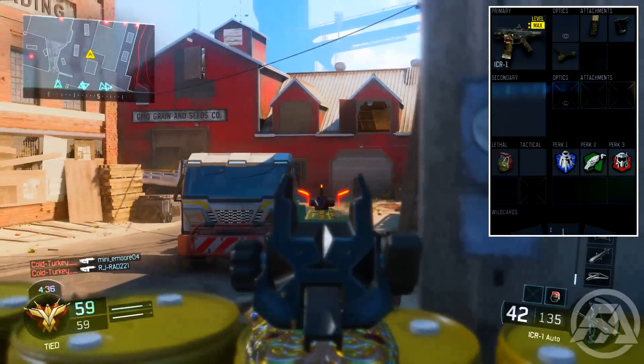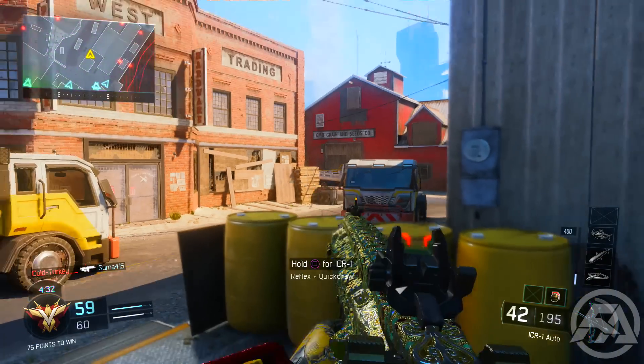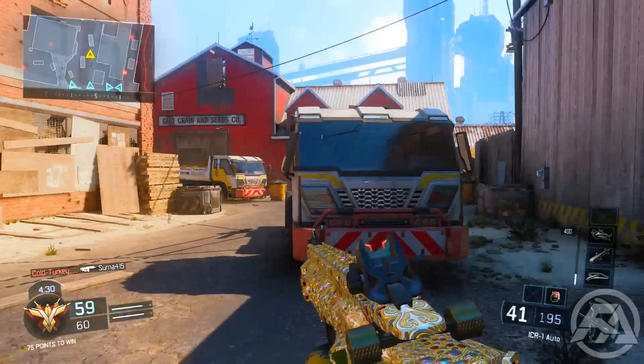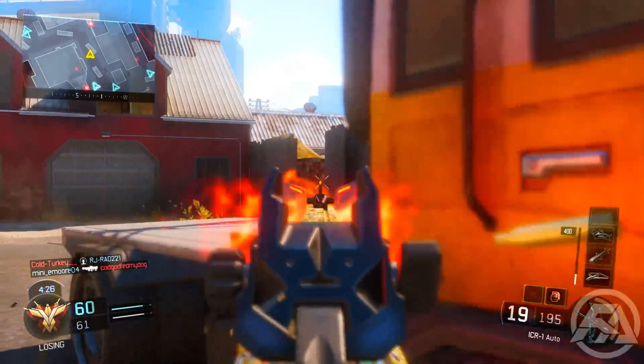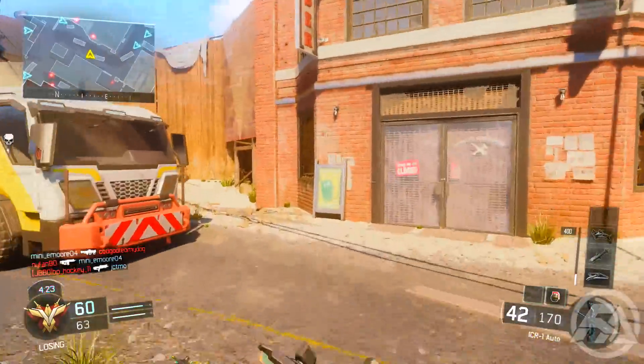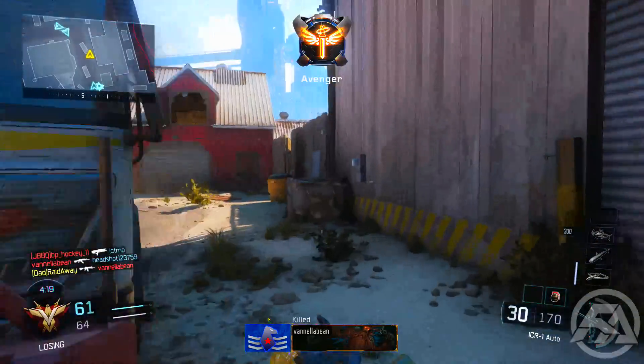For perk 3 we have tactical mask. I usually run flak jacket and tactical mask together on my classes — they make a great combination to stay protected from frags and concussions on those maps so they don't distract you from the gameplay. With the wildcard I have primary gunfighter, just to have 3 attachments on the ICR-1.